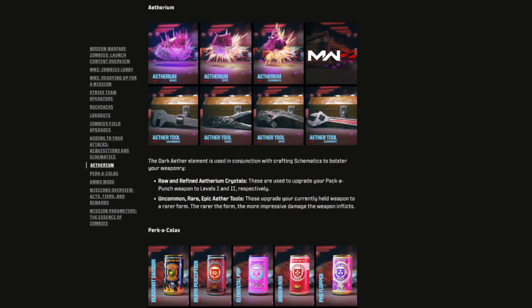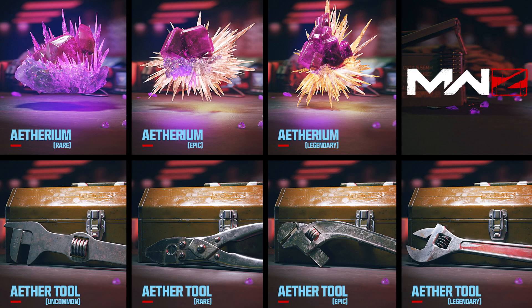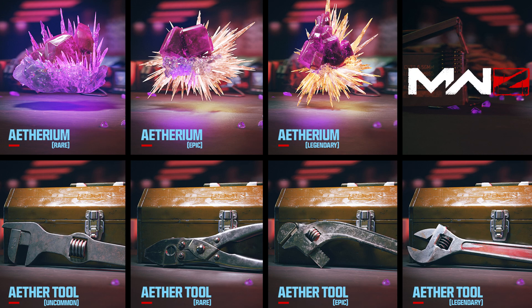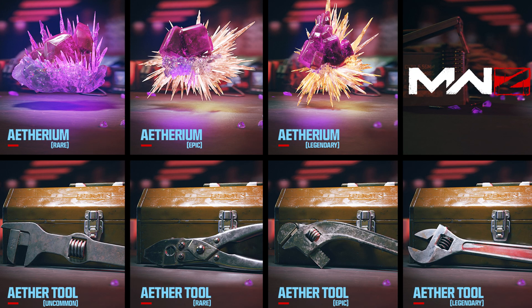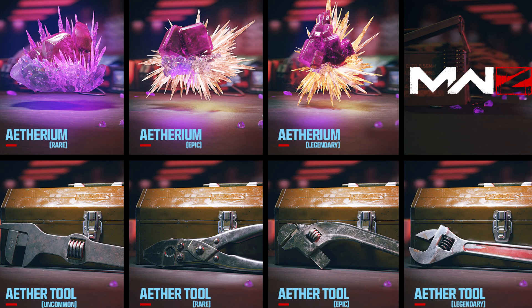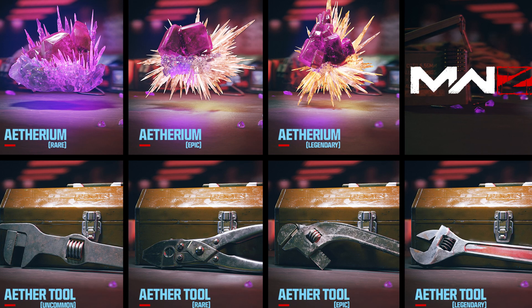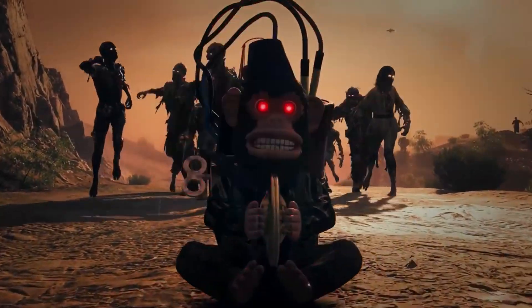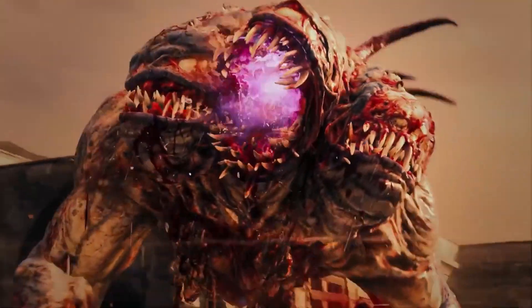Looking closer at some of these acquisitions, we have different rarities of ethereum and ethereum tools — rare, epic, and legendary — which are used to upgrade your Pack-a-Punch weapons to level one and level two. There are also uncommon, rare, epic, and legendary ether tools, which let you upgrade any weapon you're holding to a rarer form. The rarer the form, the more impressive damage the weapon inflicts. This time, instead of picking up junk dropped by zombies, you have to find ether tools around the map.